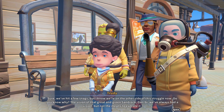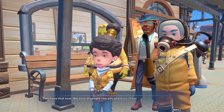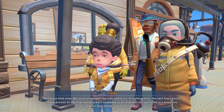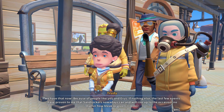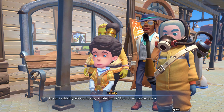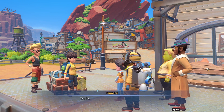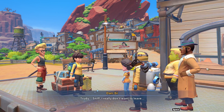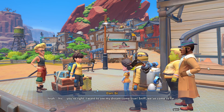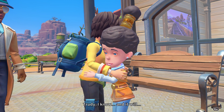'That's a good point. Sure, sure, we've hit a few snags, but I know we're on the other side of this struggle now. Do you know why? The vision of that great and green Sandrock, Don B.' 'We've always had a vision but not the means to execute it. We have that now because of people like you and the builder. If nothing else, the last few events have proven to me that Sandrockers nowadays can and will rise up to the occasion, no matter how bleak or green it looks. So can I selfishly ask you to stay a little longer so that we can see our vision come to pass?' 'I really don't want to leave. You're right — I want to see my dream come true. We've come so far.' 'I know, and it will. Group hug!'